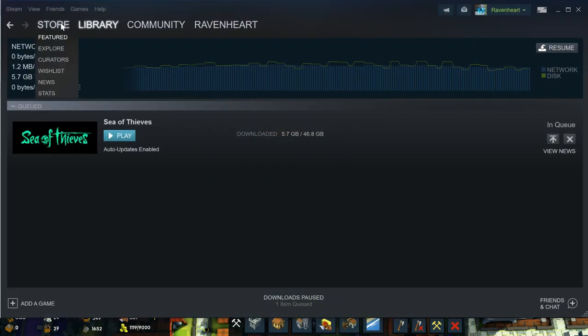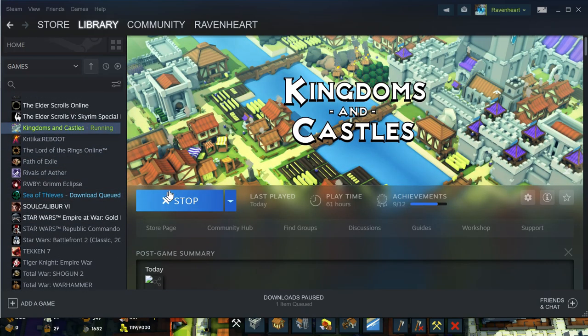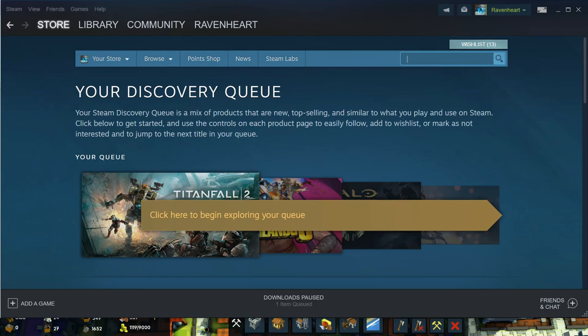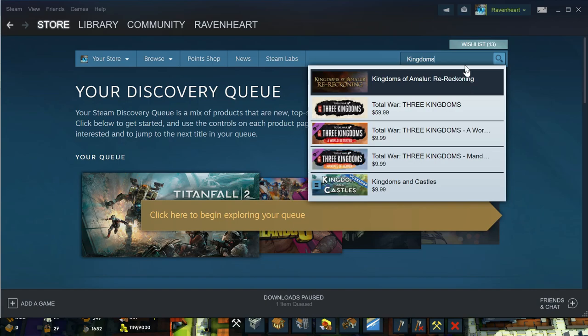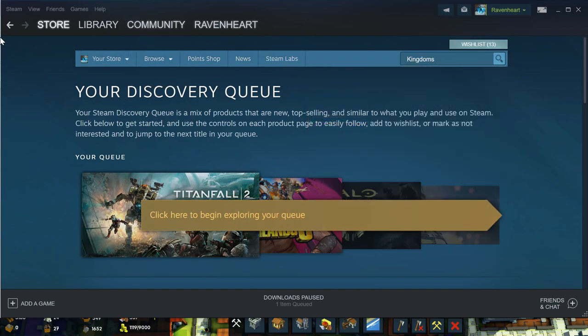I just got Sea of Thieves — I might do that later on my channel. Let me check how much Kingdoms and Castles costs. I'm just gonna look it up so you guys can see. Oh wow, it's like 10 bucks. That's actually cheaper than when I bought it — it was 15 when I got it.